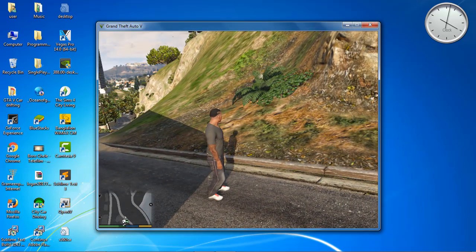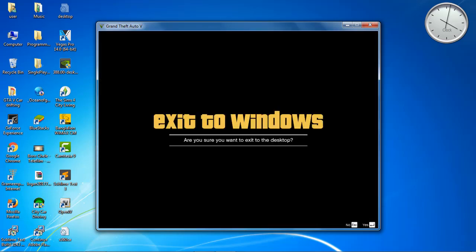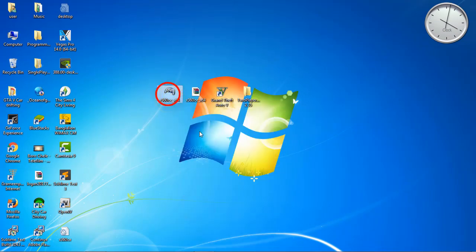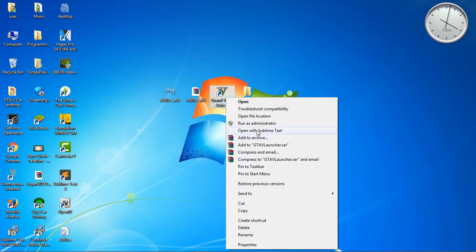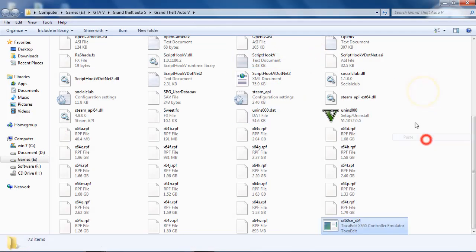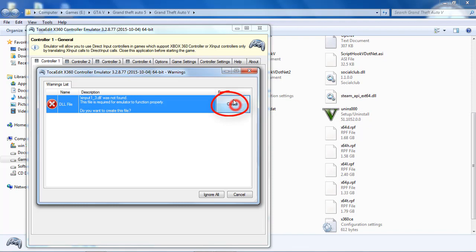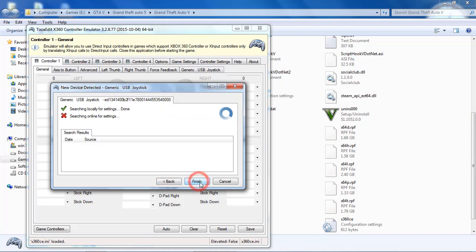To fix this, we have to do some things. First, copy the x360 software to the GTA 5 directory. Then launch it. Here we can see they are telling us to create a DLL file. Click on create to create it, then click next, again next, and then click finish.